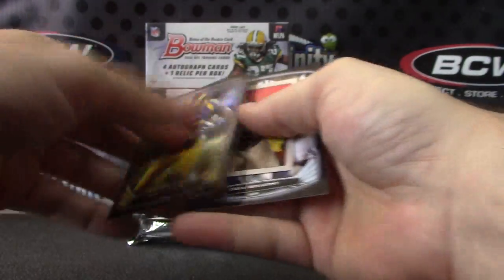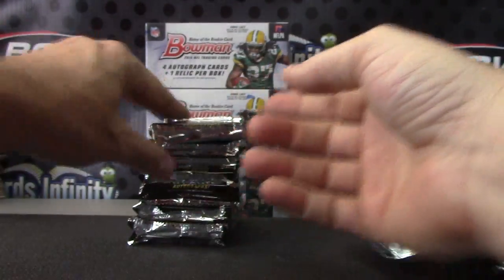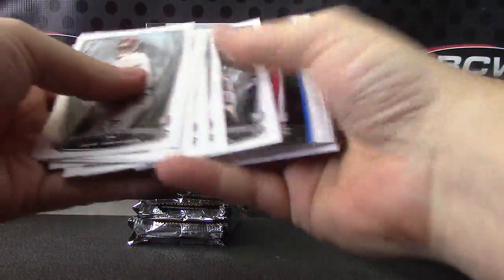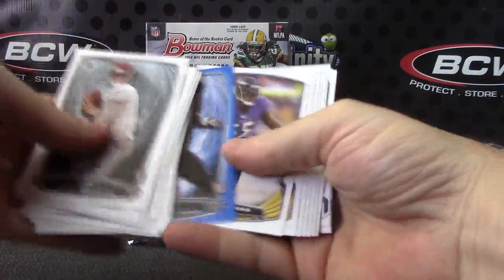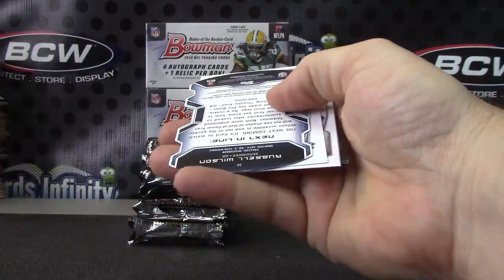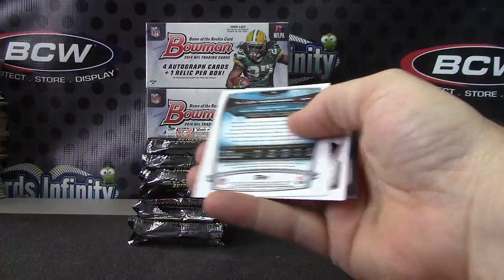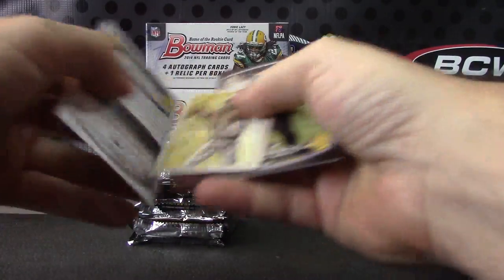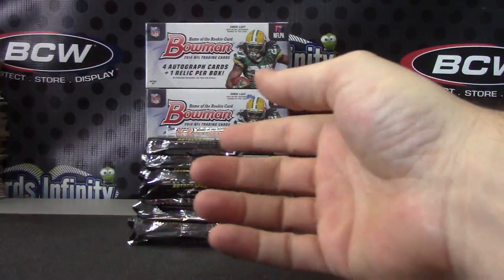Dion, Zach, Stacy, and base. Blue Kadeem Carey — that one's numbered to 499. Russell Wilson, Alan Robinson orange to 299. And base.